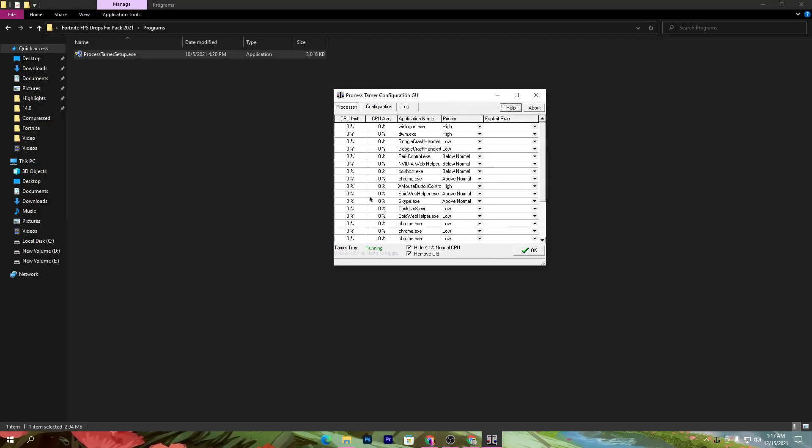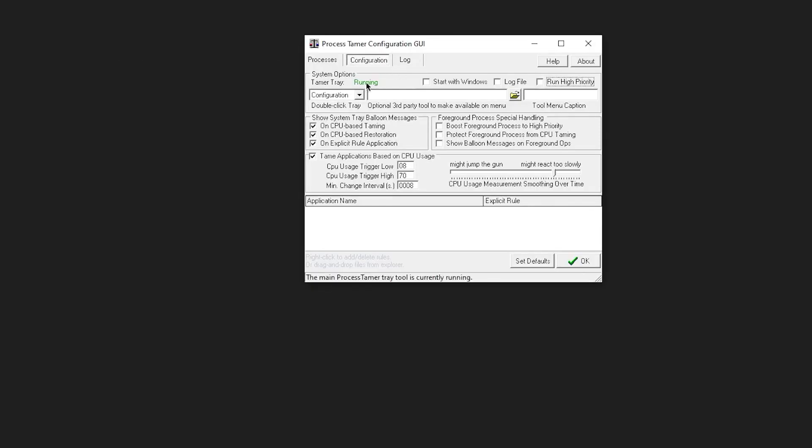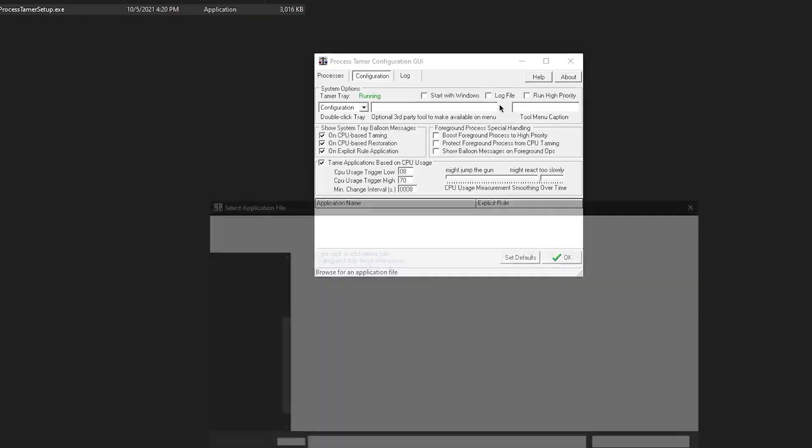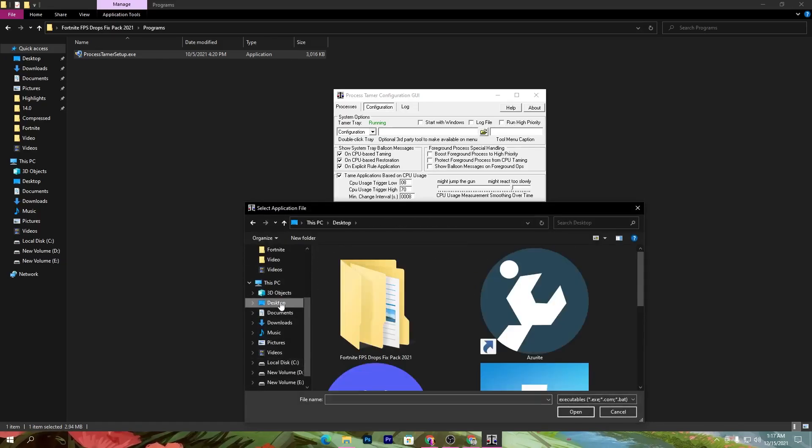In this software, go to the Configuration section. In the Configuration tab, you need to add Fortnite — or any game or program — for which you want to increase performance. Click on the File option, then navigate to where you have the Fortnite launcher file or where Fortnite is installed.